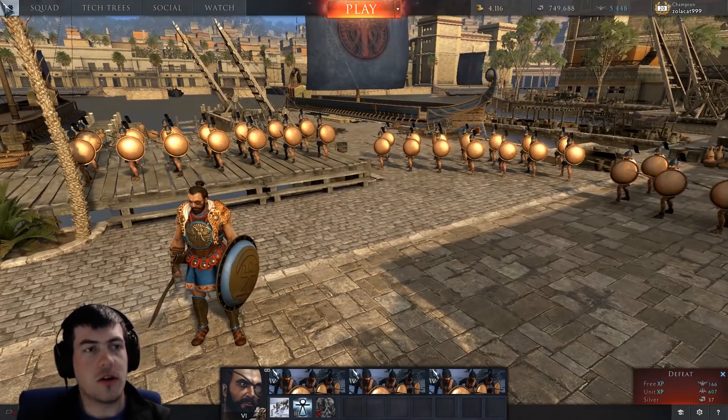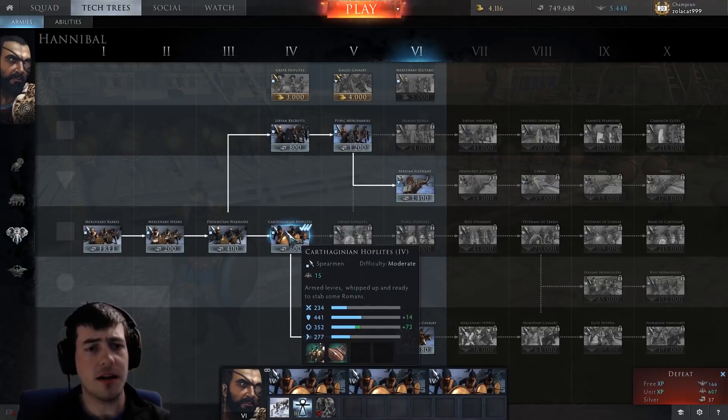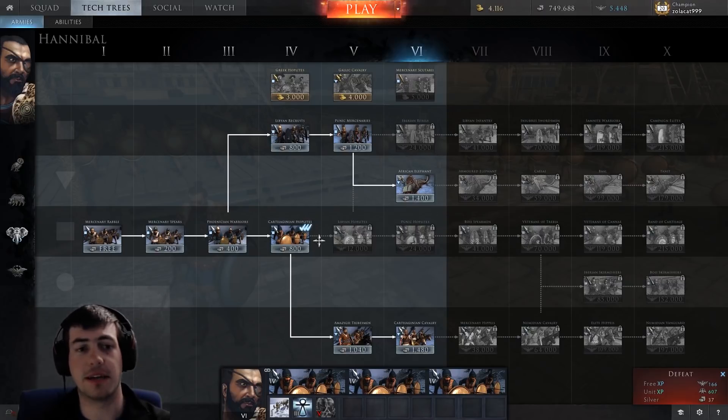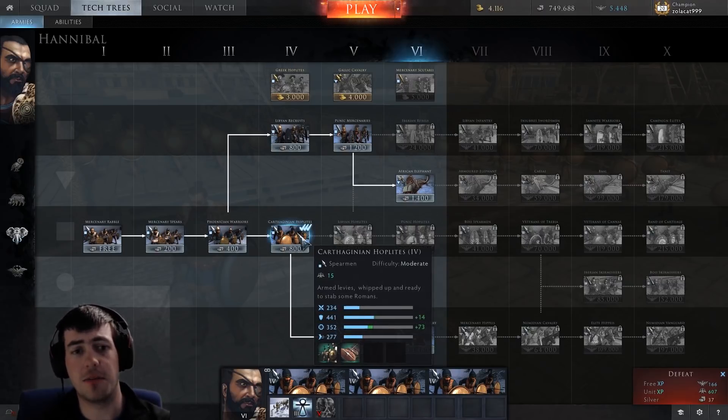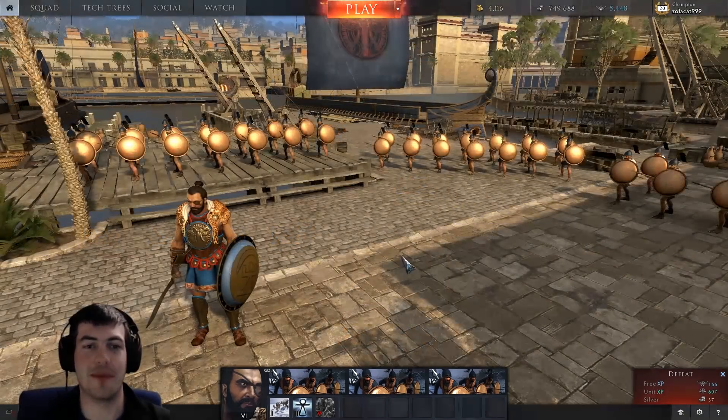But I got up through the tech tree - I headed up the Carthaginian sword infantry. I'm up to tier five and soon to be tier six. But by doing that, I got access to the tier four Carthaginian hoplites. I thought it would be interesting to give them a go. I often face off against hoplites - they can be quite effective when used properly. So I think it's something I should try and learn. We're going to have a go at this game and see how it goes.